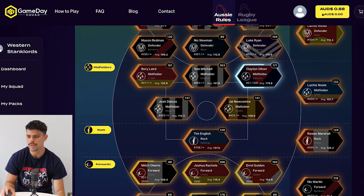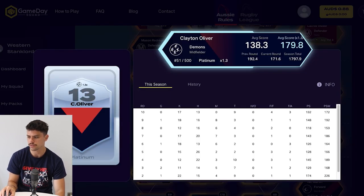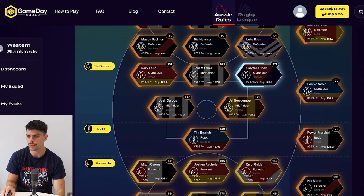Tom Mitchell came into my midfield this week to helpfully bolster things — he scored 103, which is respectable. Jai Newcombe scored 131; obviously, like so many other Hawthorn players, he had a big day out. Josh Dacos has been a fantastic player generally, scoring 137. And 151 to Rory Laird — so those guys kind of carried me this week. Clayton Oliver scored 171, which is actually one of his best performances all year in that loss to Port Adelaide. So thankfully, the midfield did okay — no one scored under 100.